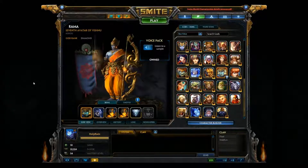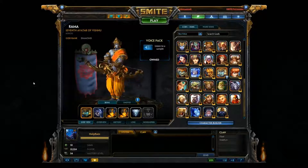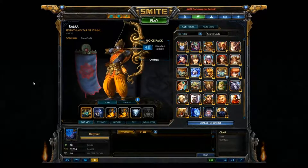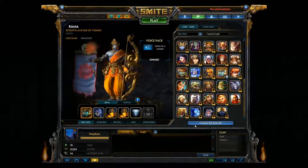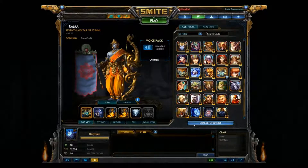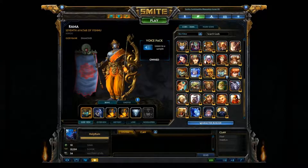Hello everyone and welcome to another Forgotten Heralds Tutorial. This is Holy Ruin, currently on Smite, and today we're going to be talking about Rama, the 7th avatar of Vishnu. We're going to jump right into the Character Builder and talk about how to build Rama — two different builds, the crit build and the damage build — and we're going to go over his abilities.